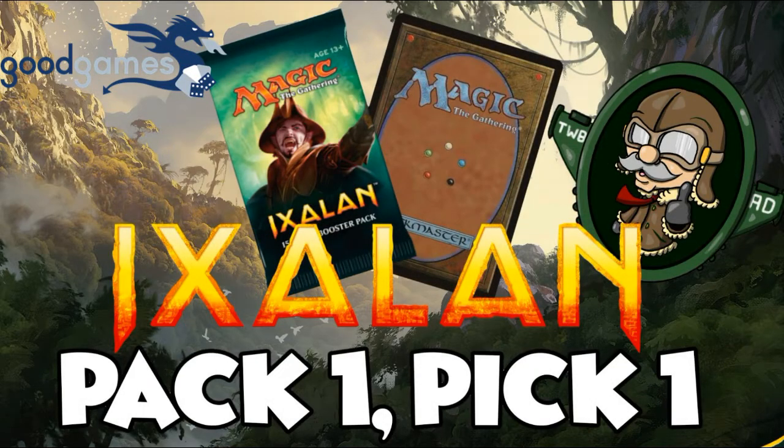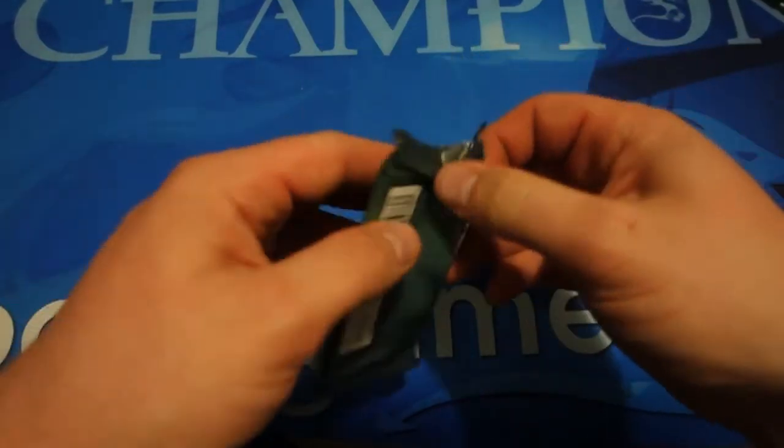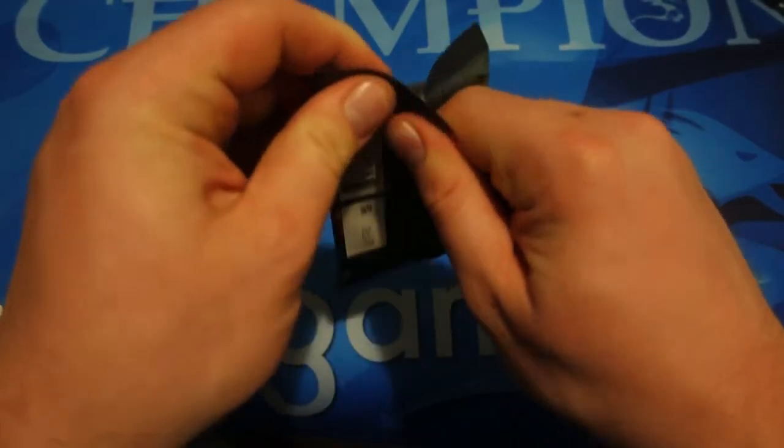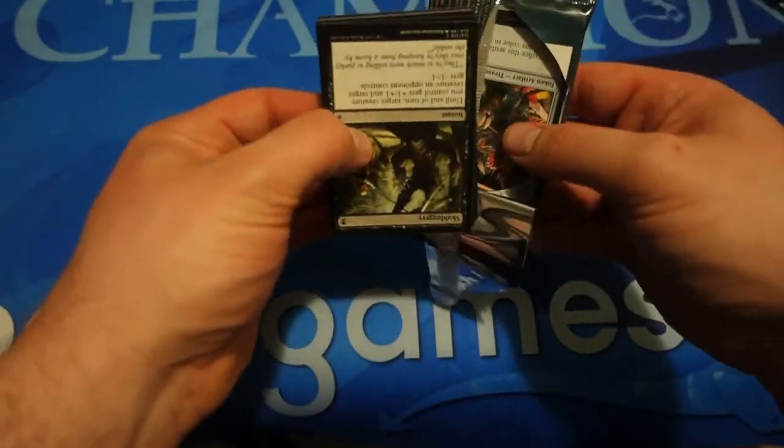Hey everyone, Coops here from the Whole Box and Dice — Ixalan pack one pick one, back at it again. Looks like Treasure Map was a pretty consensus pick one last time, so hopefully we get some cards to challenge the rare. Cards like Lightning Strike, the five-drop Charging Monstrosaur, and similar high-power commons probably do challenge your rare. Fingers crossed, but glad people were on board with the Treasure Map pick.